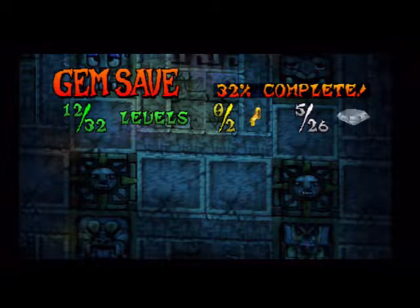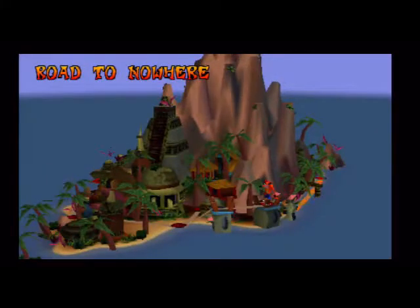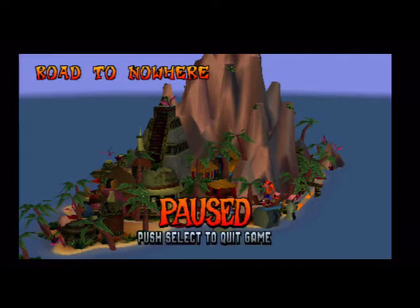Anyway, I'm going to end the part right here. That was a bit of a fail on Lost City with a few deaths, but anything can happen in Let's Plays. I hope you guys enjoyed this video. In the next part, I will be starting Road to Nowhere. If you enjoyed this part, be sure to hit the like button, comment down below your thoughts on The Lost City and Temple Ruins levels, and subscribe for more Crash Bandicoot videos. Until then, this is Clannagamer signing off — I'll see you next time for another part of Crash Bandicoot 1. See you later and goodbye.